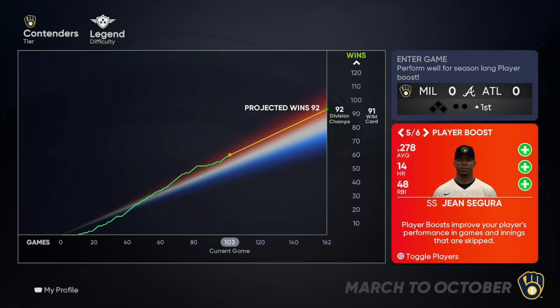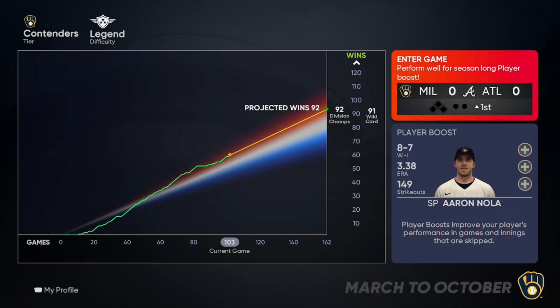Looking back at player locks, I think they got Segura and Perdomo mixed up in the display — I definitely got three-plus with Perdomo and only one-plus with Segura. Then Bowden Francis was the other one. Both Perdomo and Francis I've done player lock moments with, and I think both times I threw like a complete game. So hopefully Aaron Nola can follow in those footsteps. If he gets a plus-three for the rest of the year, he's gonna be insane.